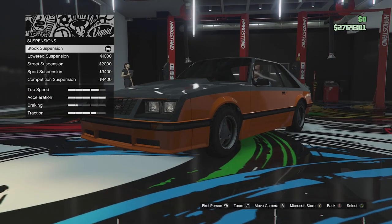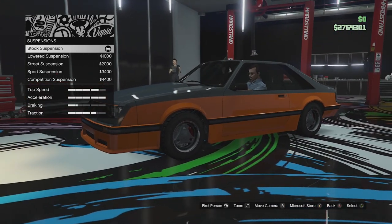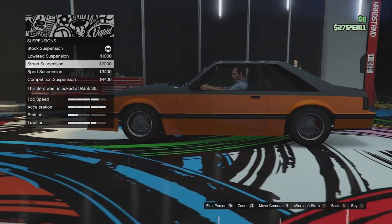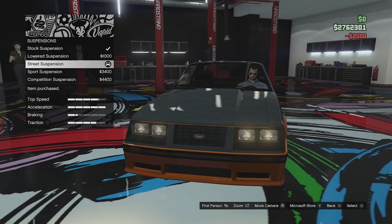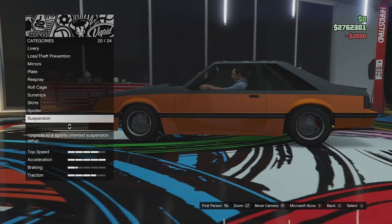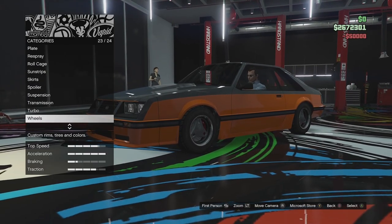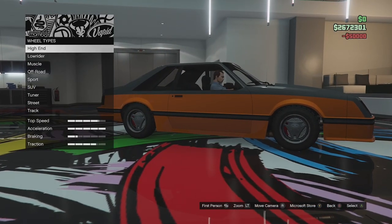Suspension option - you do get quite a drop in this thing. I'm not a fan of slamming cars, I just like to get rid of a bit of arch gap, so we'll go for street suspension. We've been applying all the street options so that's fitting. For transmission we'll go full transmission, and turbo tuning as well.